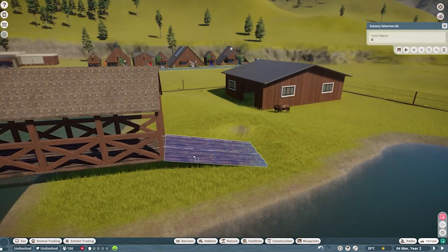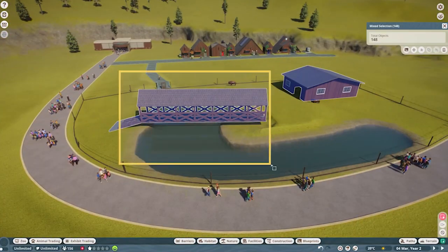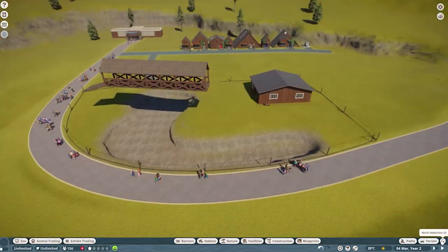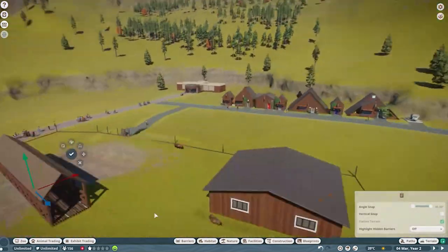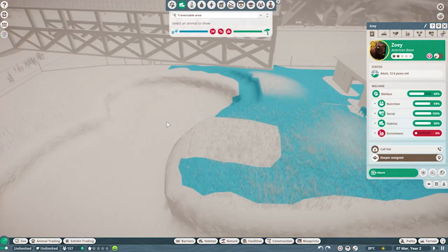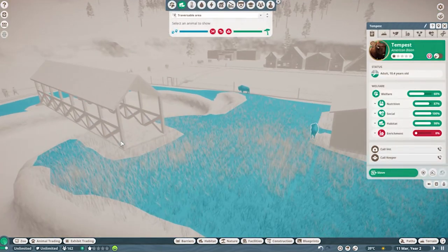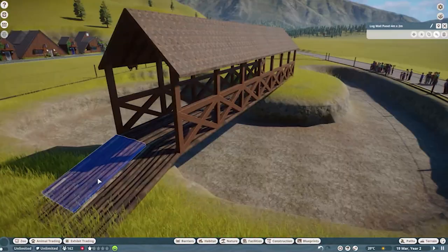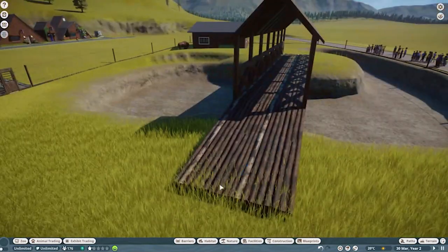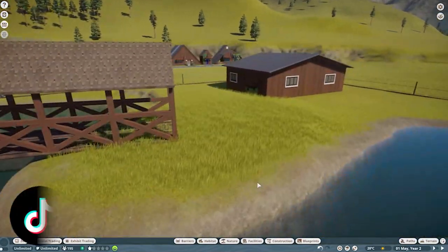I tried so many things — making it flat, adjusting how the animals could only walk a certain way — but I couldn't work it out. In the end I just gave up. The idea was always to make it look like a national park, and you do often see these sorts of bridges in national parks. I genuinely think this build turned out so well; I really enjoyed how it turned out.